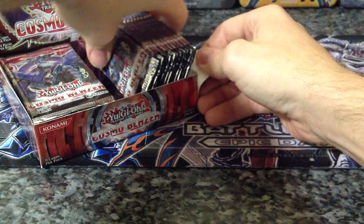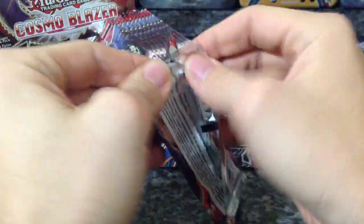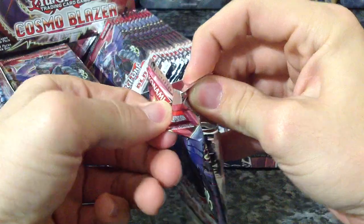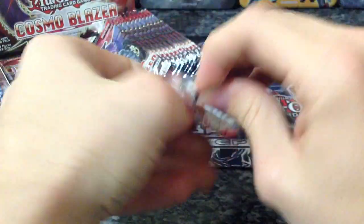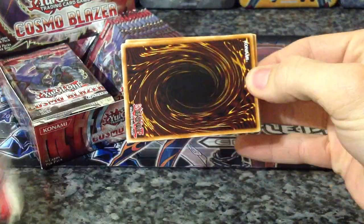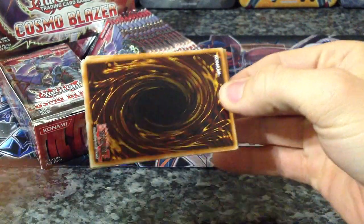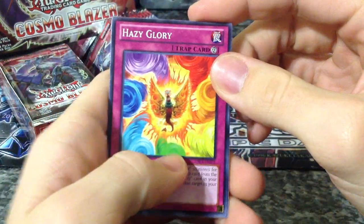Anything other than Fire Fists will probably be for trade or sell. I just started with the first pack of Cosmo Blazer — other than the Sneak Peek I opened, which I didn't get to open on camera, which kind of sucked. I'm going to go through the commons and read them out for a little while, until they get repetitive.